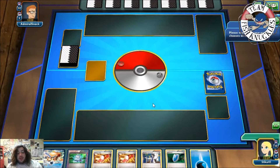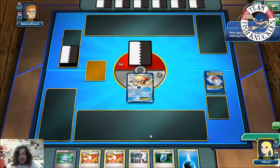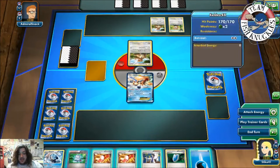With this hand we should be able to get a turn one Archie's Ace in the Hole. We start Keldeo, and I mean we do have a turn one Archie's Ace in the Hole - Kangaskhan, Patchrat, and Kangaskhan.